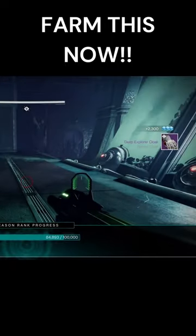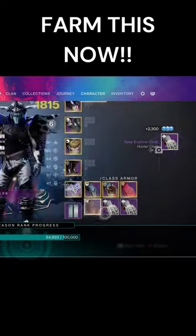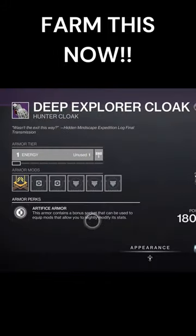Get Artifice Armor in 15 seconds or less. Launch the Duality Dungeon in Master Mode and get to the first encounter. Make sure the boss follows you and run to the edge.